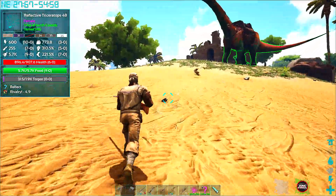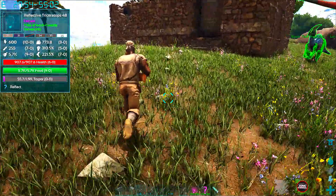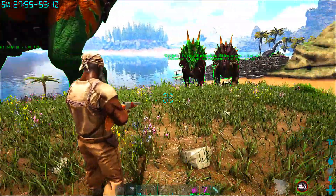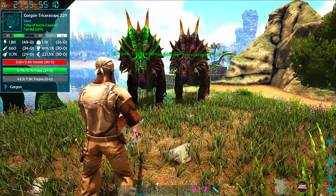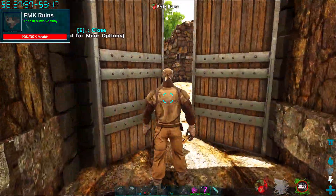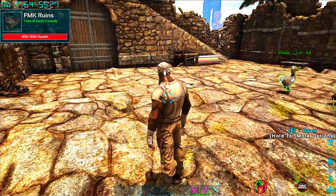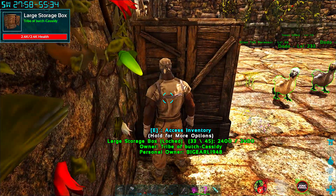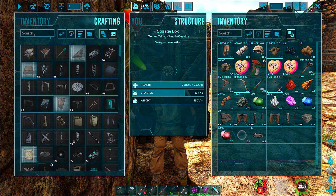Alright everybody follow me, everybody come on up to the crib. Alright, all stop right there. Let's put this gun up real quick, let's go on up in here. We got three trikes, so we need to make a saddle for all three of them. We need three trike saddles. You can make your trikes' saddles out in your inventory, so let's go ahead and type trike.